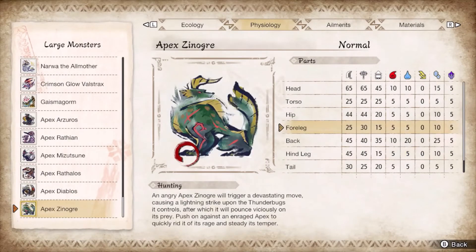Apex Arzuros is one of the hardest Charge Blade matchups. If you input a super at the wrong time, you will cart for it. Wait for its full combos to finish before attempting a counter, otherwise just turtle behind your shield. Aim for the arms when they glow red — break them to gain the trip and access to its back. Mind the lightning attacks since they will thunder blight you and increase stun chances for a free cart.